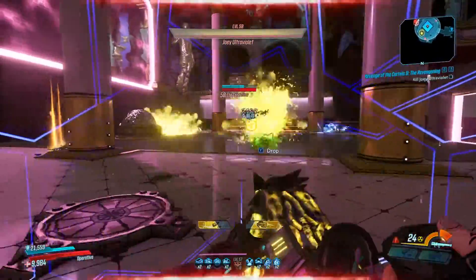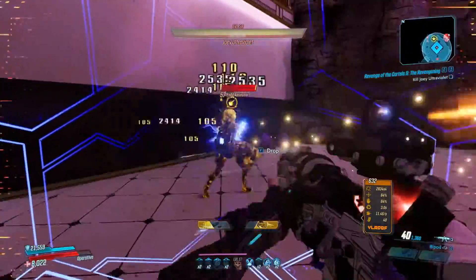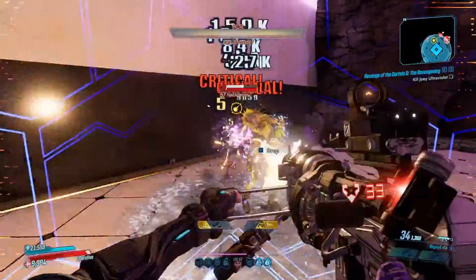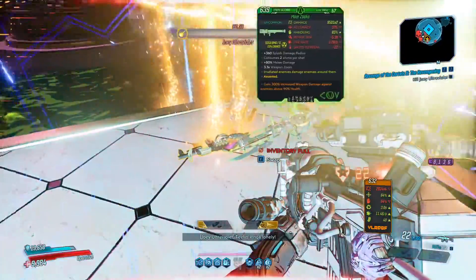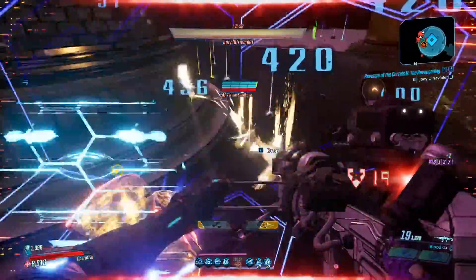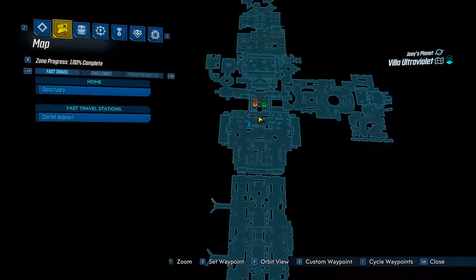Once you have the 30 pieces, make your way to Joey Ultraviolet. My personal favorite way to farm it is just quickly running through the mission over and over again — getting the missing fountain piece, putting it on the fountain, and then killing Joey Ultraviolet. The most efficient way to do this is to kill all four underbosses before entering the boss fight.